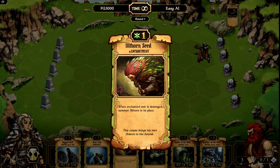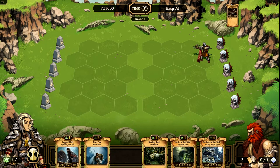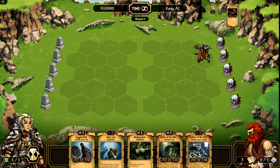Each card that you sacrifice is good for one resource. So I'm going to go ahead and sacrifice my Illthorn Seed. Basically, if I put it on a unit, when that unit is destroyed it puts a thorny wall where it was. I don't really need that right now because I have no creatures, so let's sacrifice this one. You click this button, and down here at the bottom left-hand corner, now I have one resource.